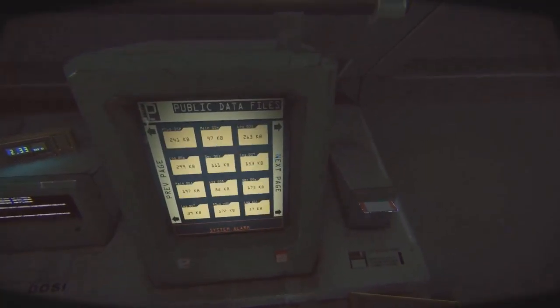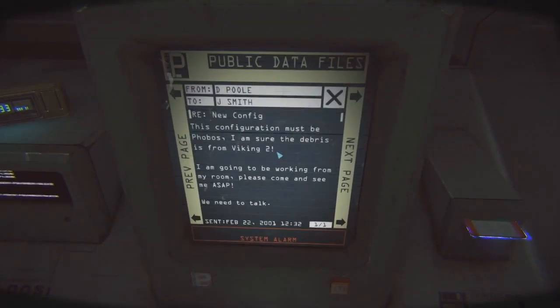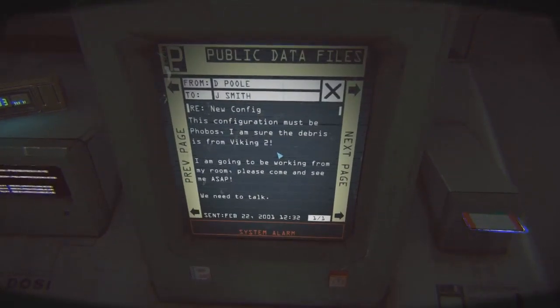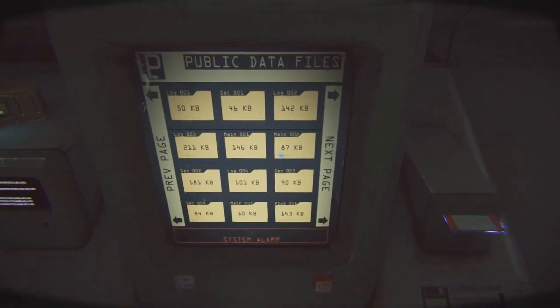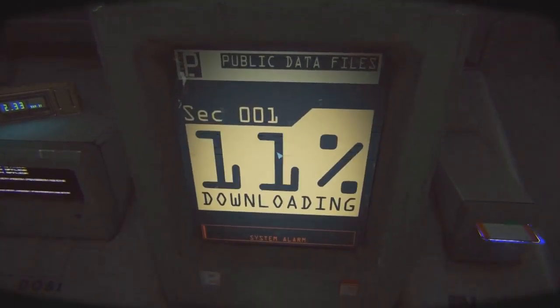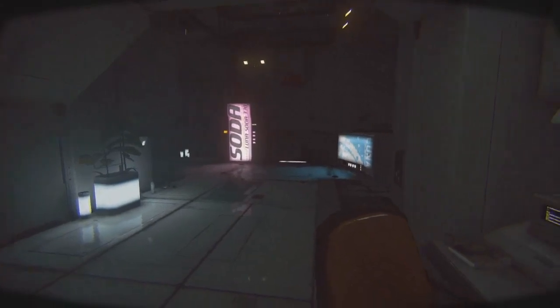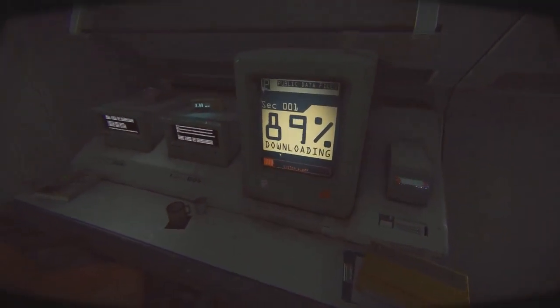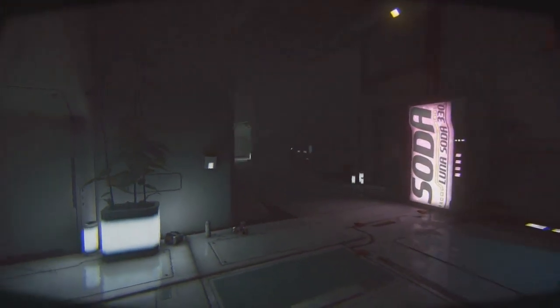We're going to see an enemy type coming up very soon, but as you can see the player is looking for a file — and he found it. He's just going to download it, common sense. So he's downloading, and what's cool is you can start hearing a little bit of creepy sound going on, which I like. Another thing that really makes a horror game is good sound effects and really good sound design, which I really like in games.